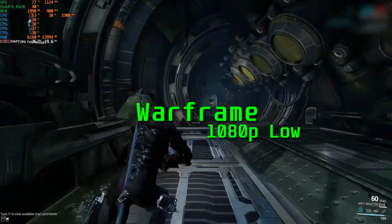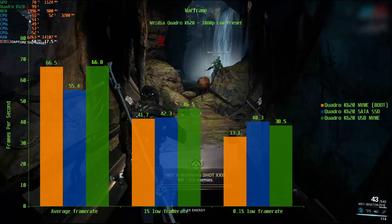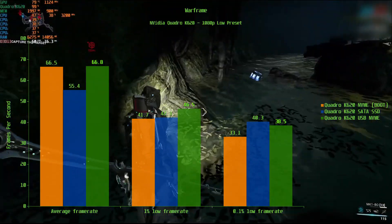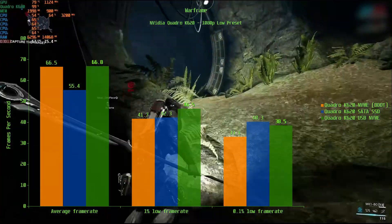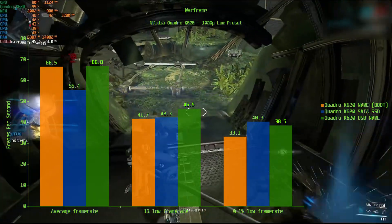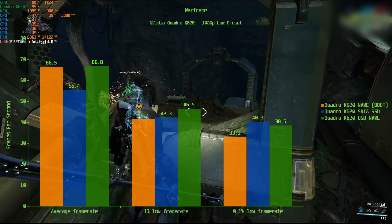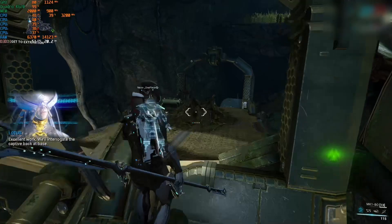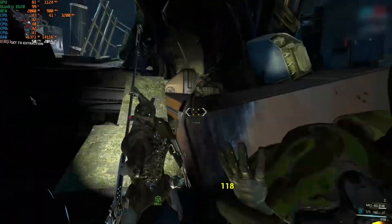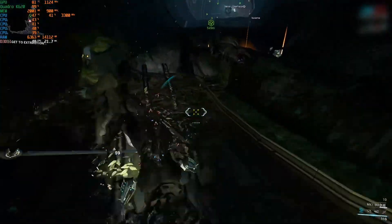Warframe is interesting as we see a difference in the average frame rate, which I did not expect, and we see high CPU usage again. Looking at the average frame rate, we see the NVMe and USB score about 66 FPS, while the SATA SSD scores only 55.4 FPS. At the 1% low, the USB is the fastest at 46.5, followed by the SATA SSD at 42.3 FPS, with the NVMe last at 41.7 FPS. At the 0.1% low, the SATA SSD produces the best result at 40.3 FPS, followed by the USB at 38.5 FPS, with the NVMe last at 33.1 FPS. All three drives gave a nice performance in Warframe, but the NVMe fails to perform at the low percentiles. The USB enclosure performed well, and running games from a USB drive does not appear to impact performance, at least for Warframe.